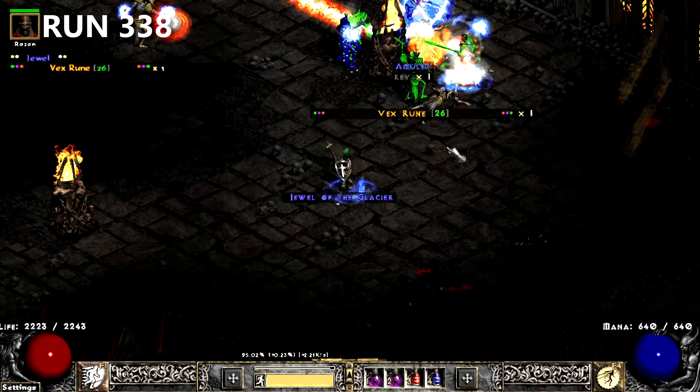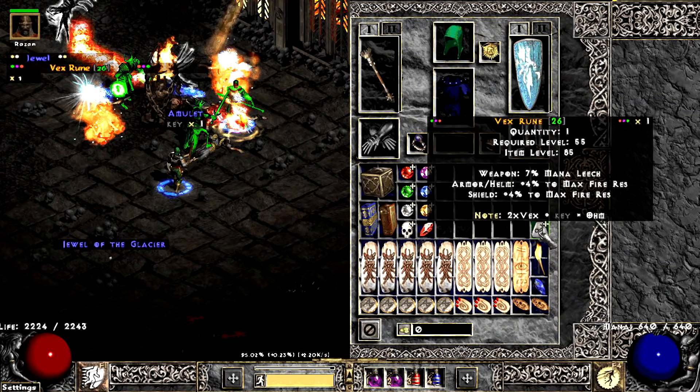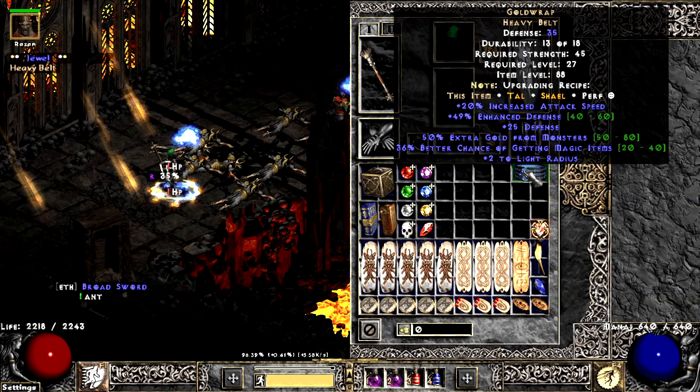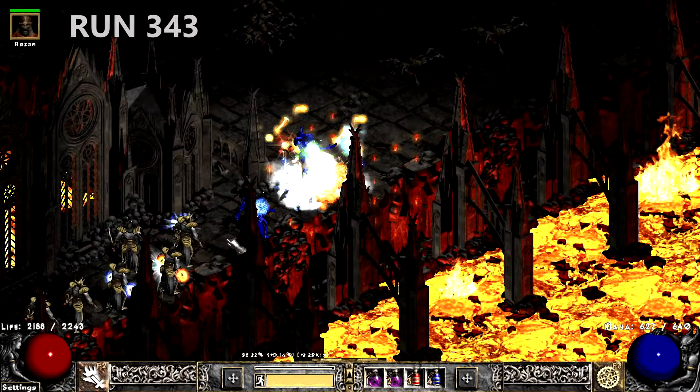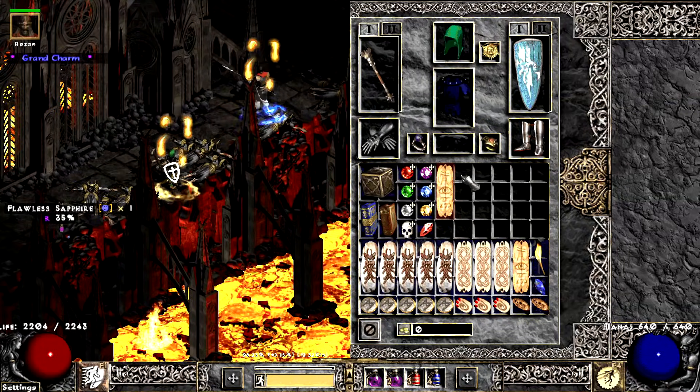A couple runs later, my Merc stabs a Vex out of a monster who owed us money. Another couple runs, and the game drops a Gold Wrap with good MF but anti-perfect Gold Find. On run 343, I'm reminded that I don't have enough time to make another Gold Find Barb, but I have the charms.